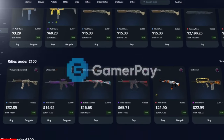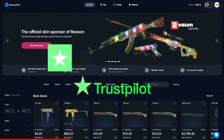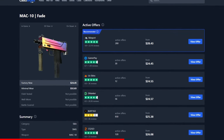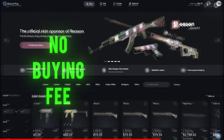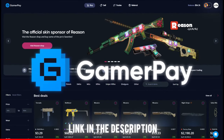Today's sponsor GamerPay wants to sponsor you with a free 5 euros on your first 50 euro deposit. GamerPay is an extremely trustworthy peer-to-peer skin trading website where you can find some of the cheapest CS2 skins on the market. Take a look at this Mac-10 Fade — currently the cheapest one is on GamerPay. GamerPay has no buying fee and only a small 3% selling fee, and you can even sell your skins on a trade lock. Click the link in the description to claim your free 5 euros today.